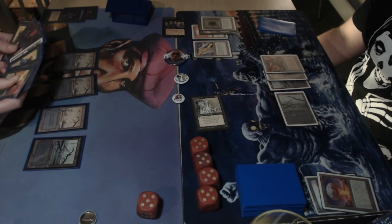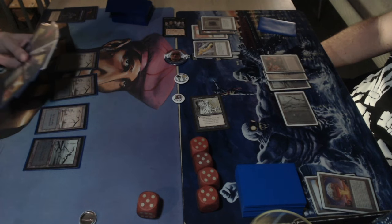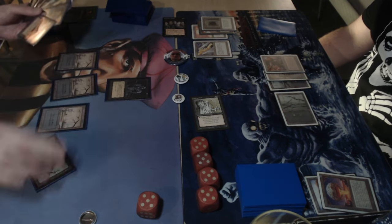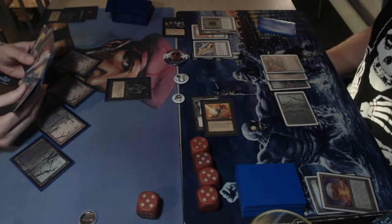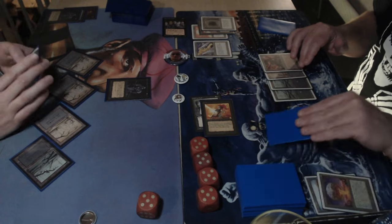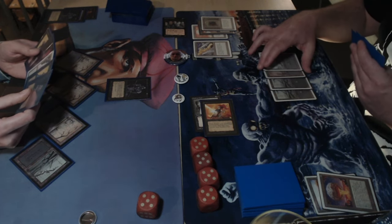There's a paralyze. The problem here is the life total — Michelle is on five. He's so losing this. He could play a weakness on the walking dead and drain life for one to gain some life. He does have another drain life in hand — his hand isn't bad — the problem is he's dying. He empties his hand but it's not enough.